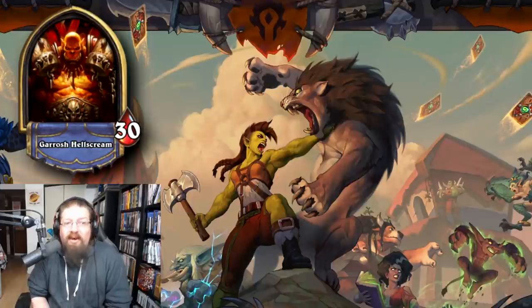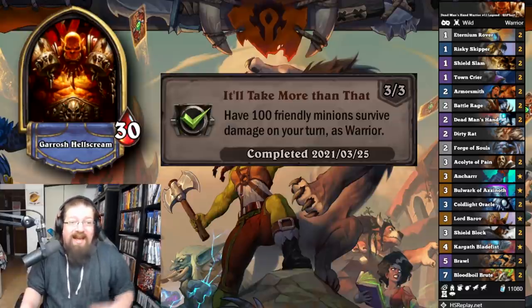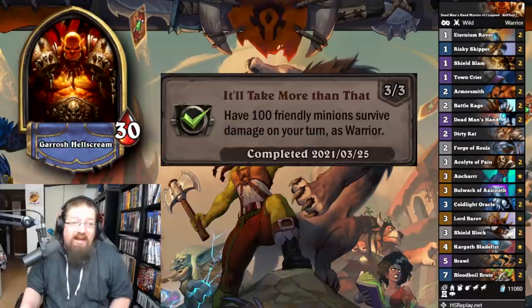For the last class, we have Warrior. 'I'll Take More Than That' — have 100 friendly minions survive damage on your turn as Warrior. I actually completed this in classic with Control Warrior, but I'll highlight a Dead Man's Hand Warrior because you want to do a lot of Risky Skipper turns. You'll have a lot of damage stuff, so give that a go — it'll work out pretty well.